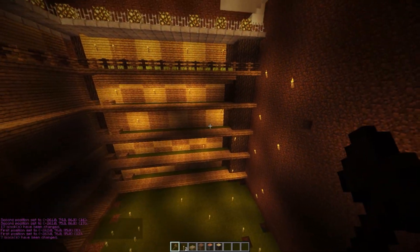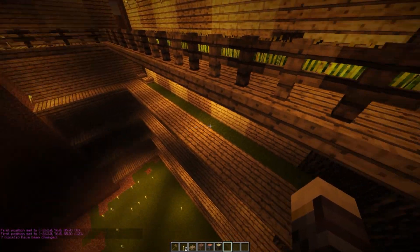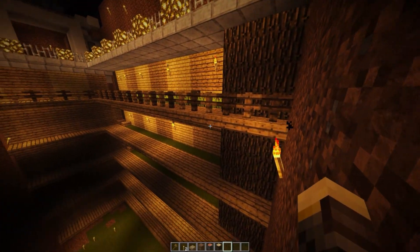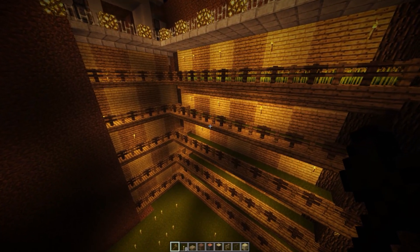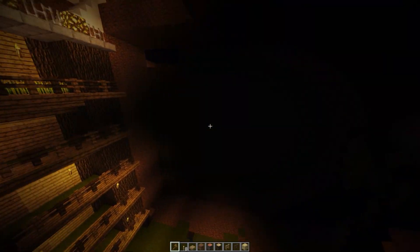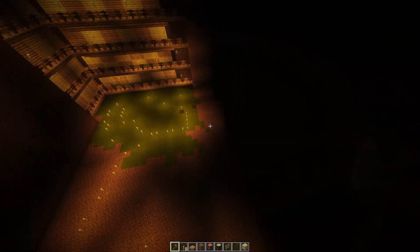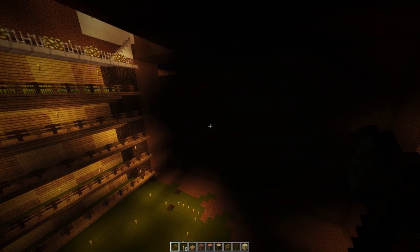Now I need to add in these railings manually — I can't use WorldEdit for that — so I'll do that and be right back. Okay, I finished the balcony. Now let's go ahead and add in a huge redstone wall to this side. As you can see, I dug out an area and now we can add in the wall itself.